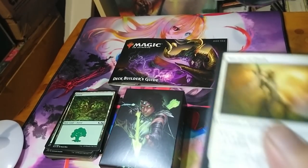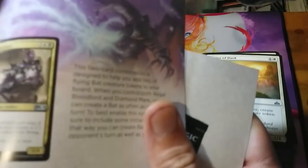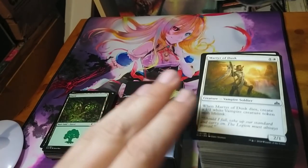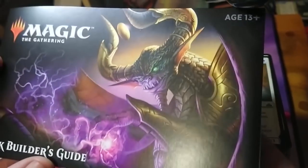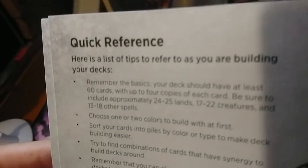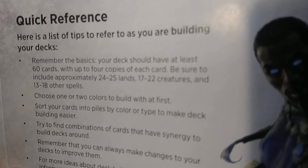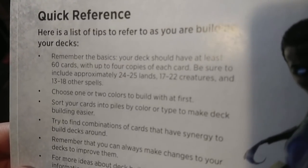At the back of the guide here — for anybody who hasn't seen the previous videos, I did a video where I opened each of these decks — we're going to take all of these together and build a deck using the guidelines in the deck builder's guide. It says your deck should have at least 60 cards with up to four copies of each card, approximately 24 to 25 lands, 17 to 22 creatures, and 13 to 18 other spells.